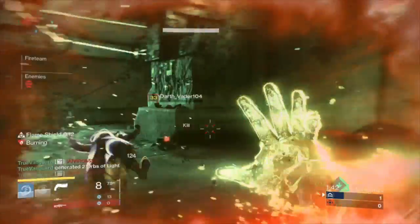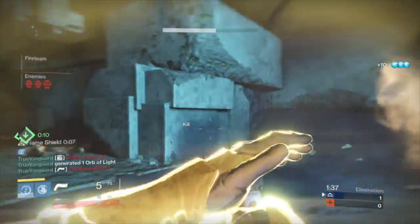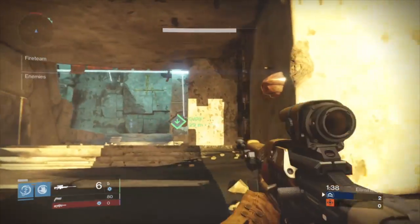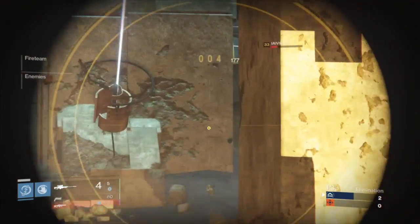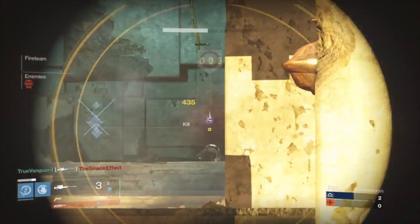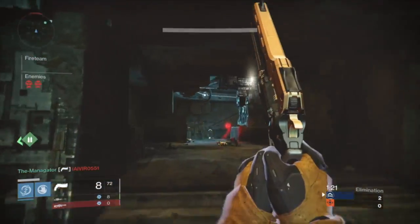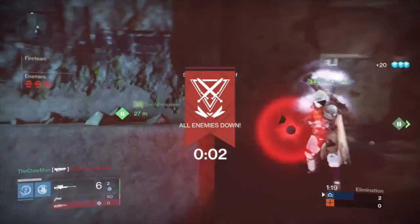Pushing your super and timing it right is also a big thing. I decided to pop it right here at the beginning of the match. For titans, if you're a Striker, you're going to want to save your super to shut down roaming supers on your opponent's team. Wait for a Blade Dancer to come charge your heavy on the heavy round, or wait for a Golden Gun, or wait for a Sunsinger — you can shut them down quickly to make sure they don't get to wipe your team and their super is a waste. Make sure you're pushing your super at the right times.